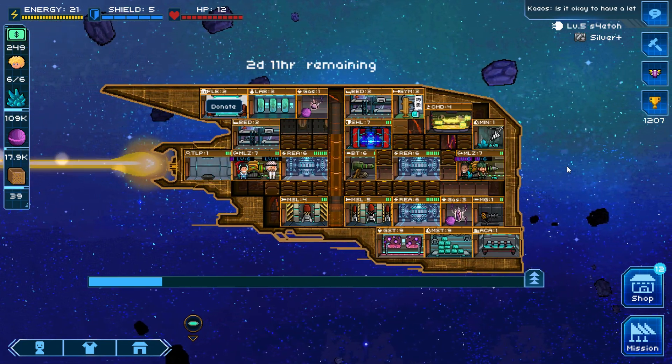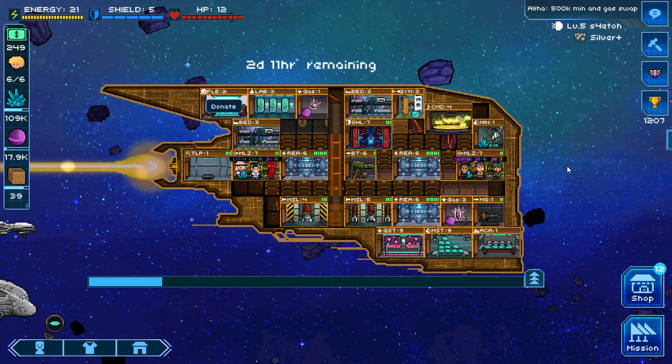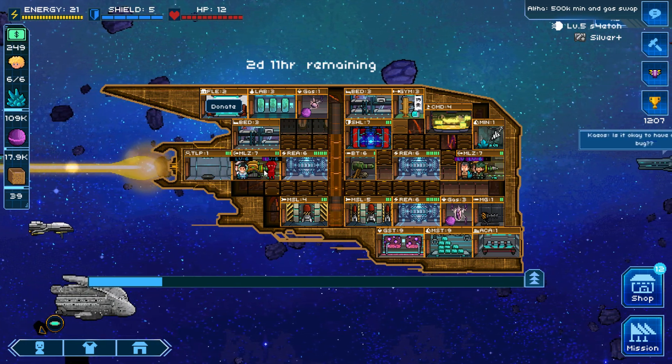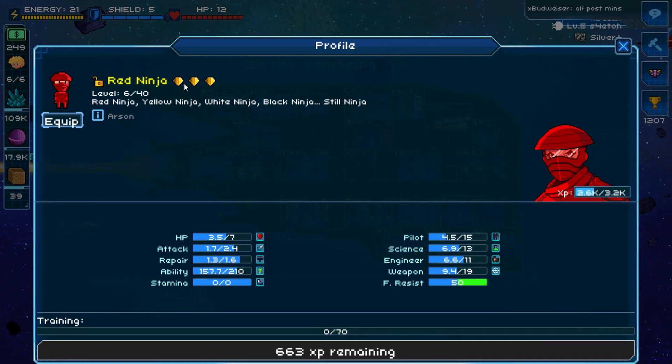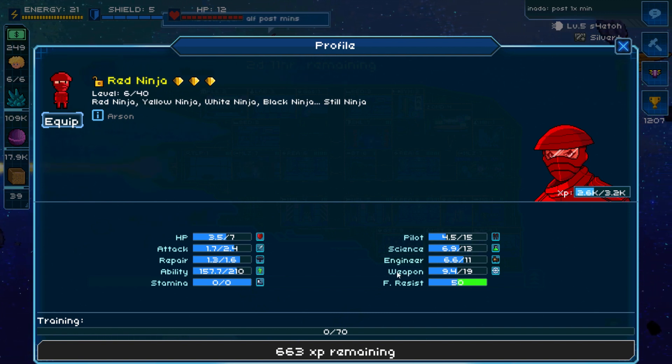Tip number 3: crew is extremely important — I can't stress this enough. With a good crew, you're going to be able to win against high level ships with more advanced weapons. Crew is ranked from common crew, which is one gem, all the way up to legendary crew, which is the equivalent of seven gems. Look for crew stats above 20, which is considered really good. It depends on your strategy — for gunship, you want crew with high weapon stats. If you're just starting, look for crew that gives you a healing ability and high weapon stats.